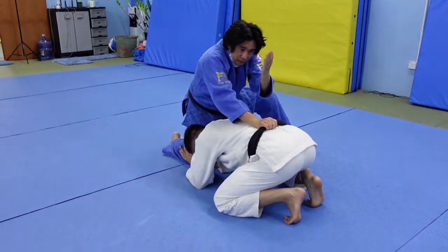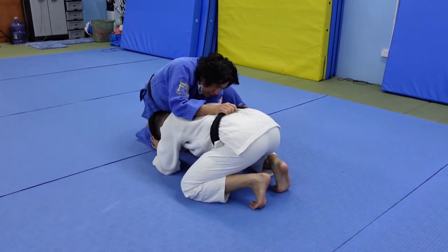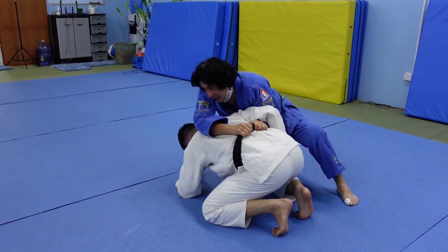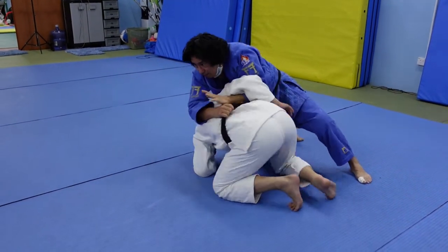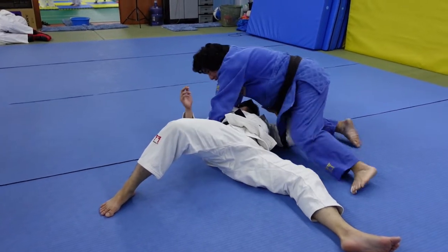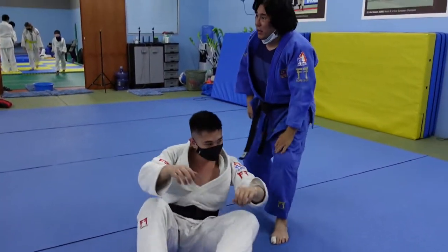The left hand burrows underneath and grabs here. From here, I turn perpendicular and then just drive. And I end up in Mune Katami. This is a very basic one — let's practice this.